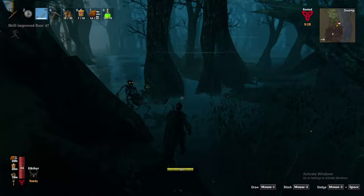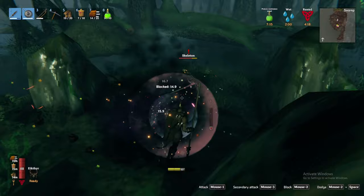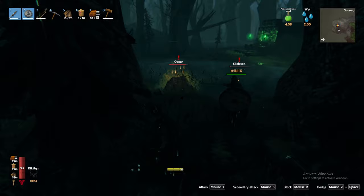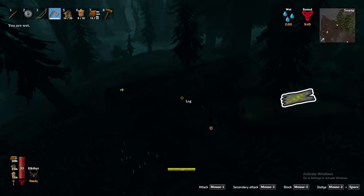You will also find skeletons across this biome, familiar from the black forest biome. They can be found randomly standing around or, more dangerously, near evil bone pile spawners — clear these ASAP to avoid being mobbed. Before I get into the final creature, I need to first cover other key resources not obtained from creatures in the swamp. The swamp introduces ancient trees — chopping these down with at least a bronze axe yields ancient bark, a critical ingredient in crafting swamp weapons and armor.